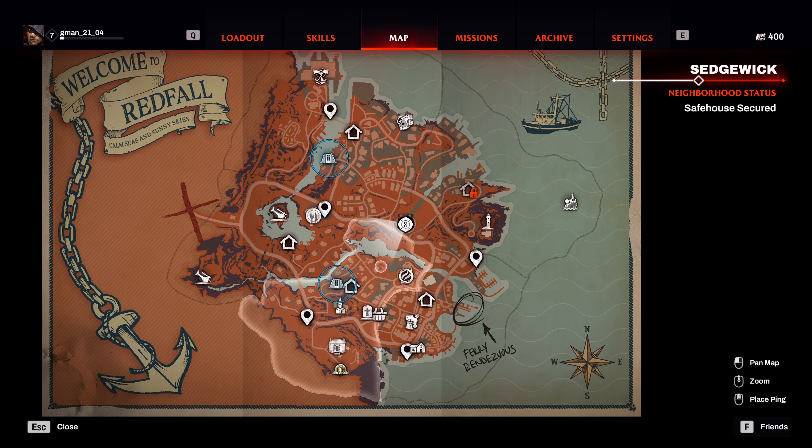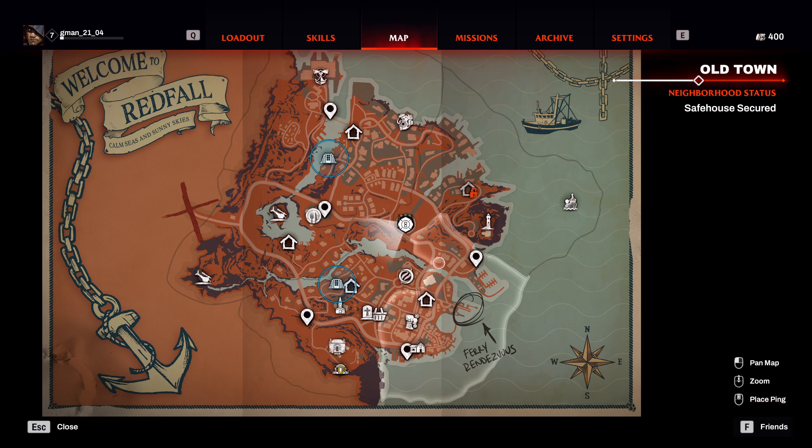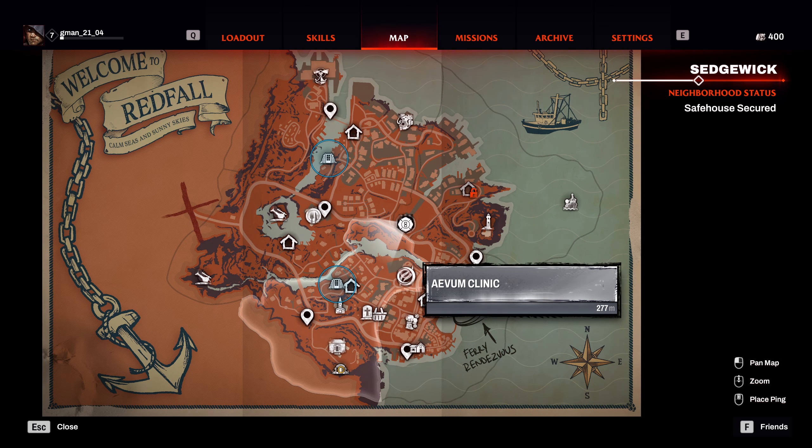Here is how you get the three skulls. You have to do this three times. I'm going to show the first one and then you basically do the same thing for the next two skulls. Open up your map, and hopefully you've already unlocked or secured at least three safe houses, because you only need three.